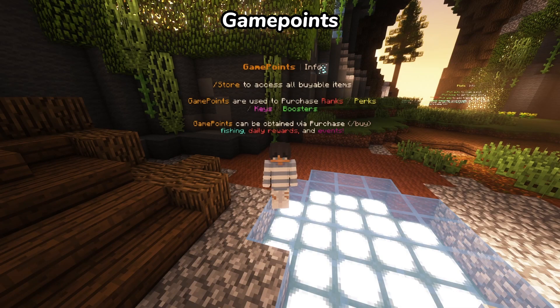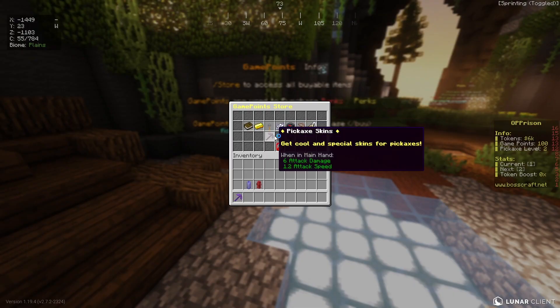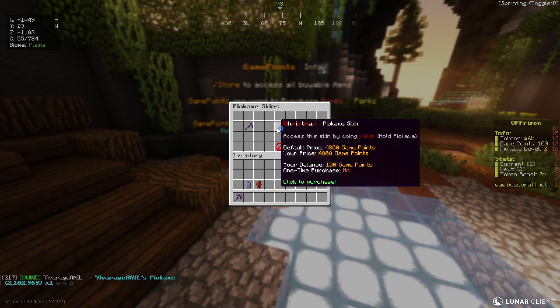Game points. Game points can be obtained from events, quests, and playing the game. You can then buy in-game cosmetics using these game points. Here's an example of the pickaxes that you can buy.